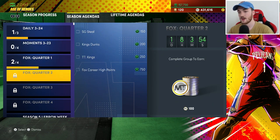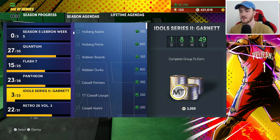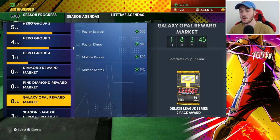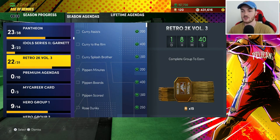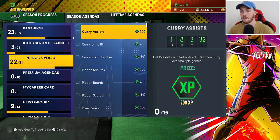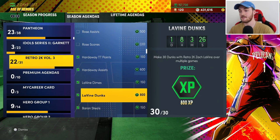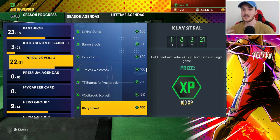Always try to get easy daily challenges done — like 'apply a shoe to any player,' that's so easy. For example, looking at Retro 2K Volume 3: all the expensive cards like Derrick Rose, Scottie Pippen, and Curry — I did not do any of their XP challenges because they're too expensive. I did the Rubies, Amethysts, and Diamonds because Diamonds get cheaper over time.